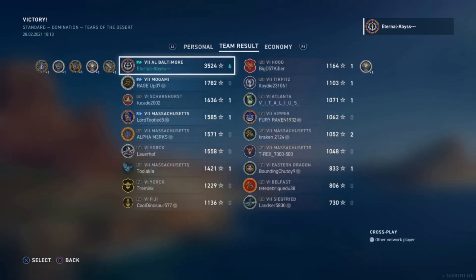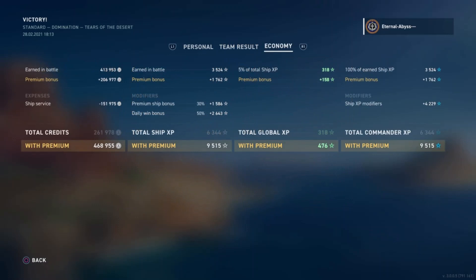Going on to the team screen, Eternal has clearly come in as the runaway winner on his team with 6 kills, earning 3,524 ship XP with the 1.5 multiplier for being on the winning team — jolly good show. Interestingly, the best enemy ship was the Hood he faced, which shows how the other enemy flank floundered a little. On the economy screen, he made 468,000 credits including a reduction for the ship service cost of 151,000 credits, with a premium account factored in — and the Azure Lane Baltimore's premium credit earning bonus obviously helped.